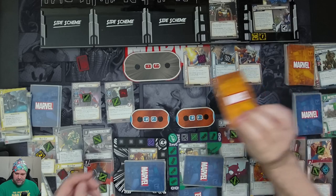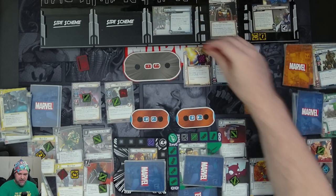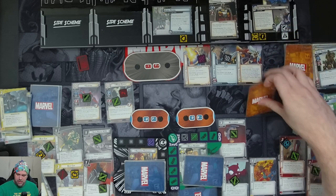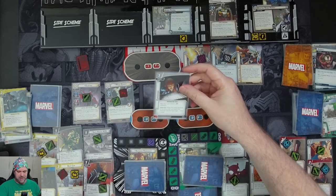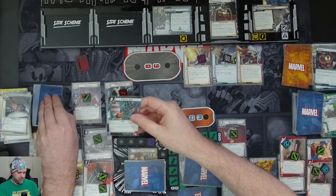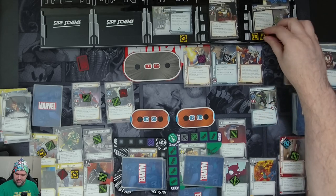Encounter cards: Hydra Patrol comes back from the start of the game. The next card gains Surge — we trigger our preparation card to draw two cards instead: Covert Ops and Winter Soldier. Then a Hydra Regular with Insight one comes into play.